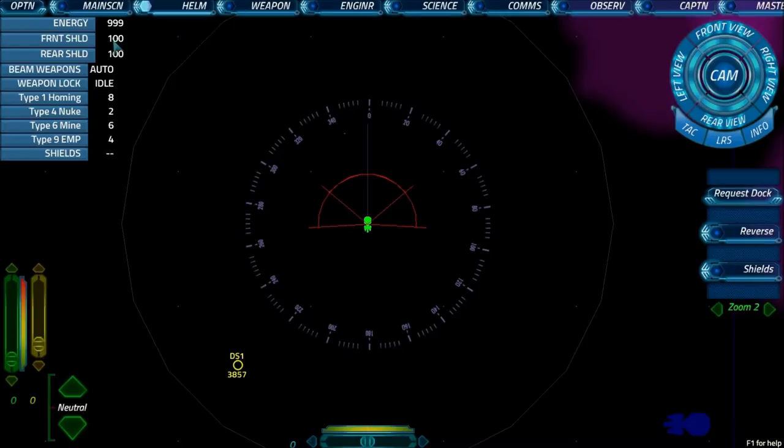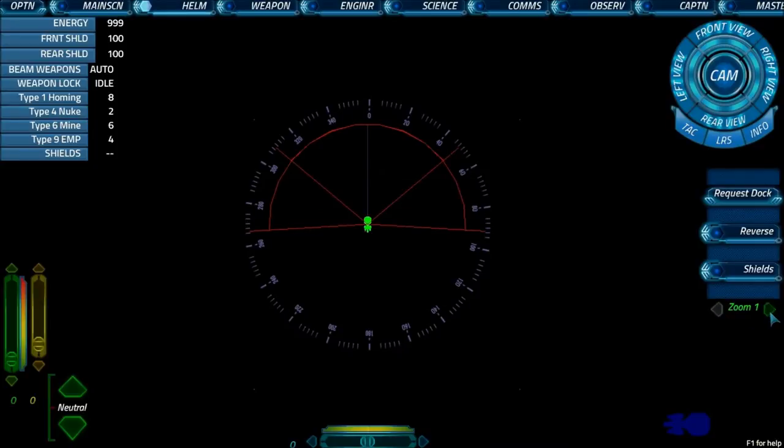You can see various readouts here: these tell you how much energy you have out of a thousand, what level your shields are at out of a hundred, and the state of your beam weapons. This is a general readout that appears on many different stations, so sometimes the information is irrelevant to you. You've got stuff about weapons, what weapons we have in stock, and whether the shields are on or off. If I switch shields on you can see it now says 'act' — as in active — and switching it off makes it go away again.